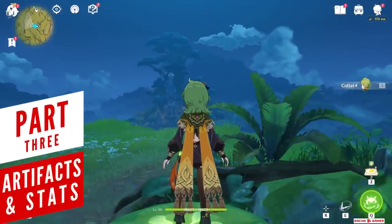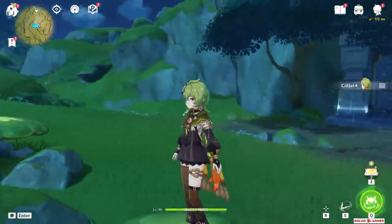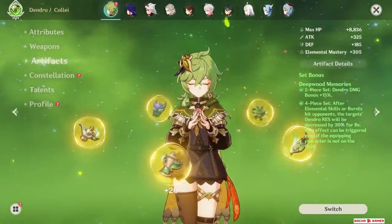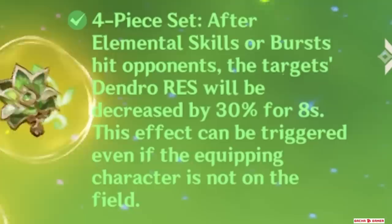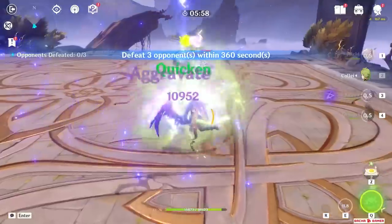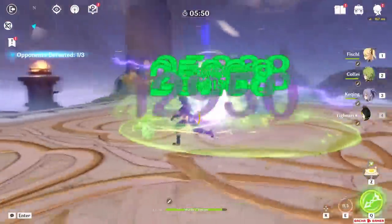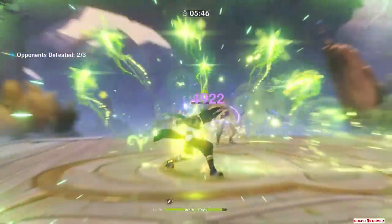For artifacts, starting with the newest set Deepwood Memories — it offers a familiar 2-set bonus increasing Dendro damage by 15%. What really sells this new artifact is the 4-set: by hitting enemies with a skill or burst, their Dendro resistance will be lowered by 30%. This is pretty huge because Anemo cannot swirl Dendro, so Viridescent Venerer cannot reduce Dendro resistance — that's why HoYoverse created this new set.